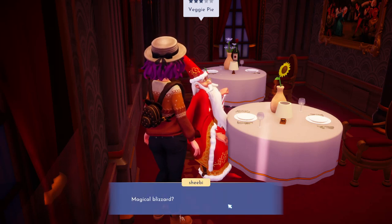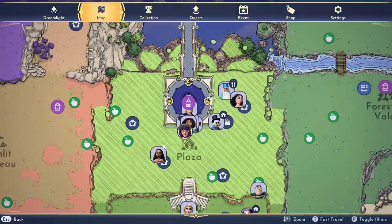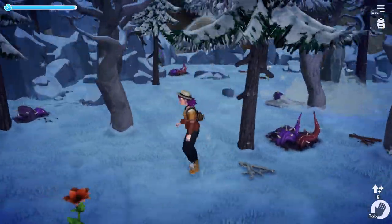This is going to be a guide on Olaf's opening quest, The Great Blizzard. Start off by talking to Merlin and once you go through that dialogue, head up to Frosted Heights and just run around searching for clues.